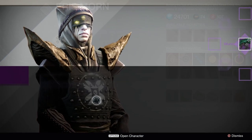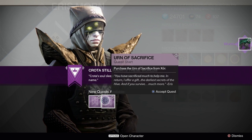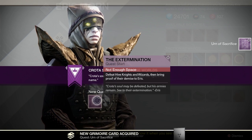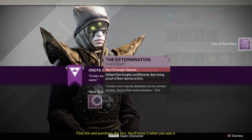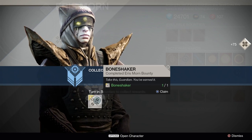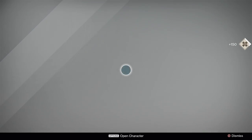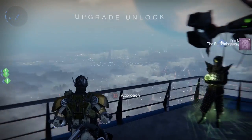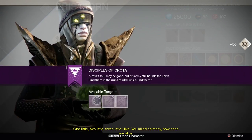The next two quests you'll get are the Extermination and Urn of Sacrifice. Urn of Sacrifice will have to wait until Xur shows up, but the Extermination requires you to kill 25 knights and/or wizards. The easiest place to do this is to go to the Rocket Yard on Earth where there are four knights that spawn very frequently: one near the Servitor in the front of the area, one in the middle where the Hive fight the Fallen, and two in the back by the giant puddle and the bridge.